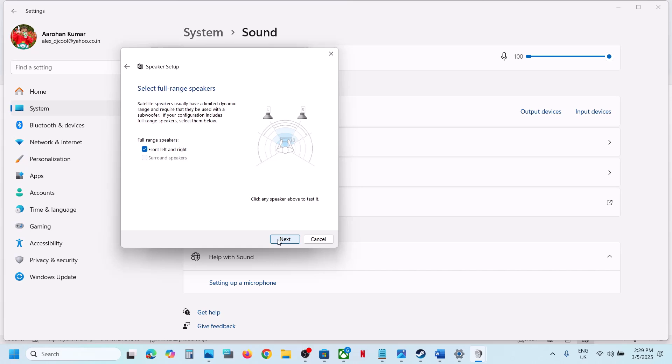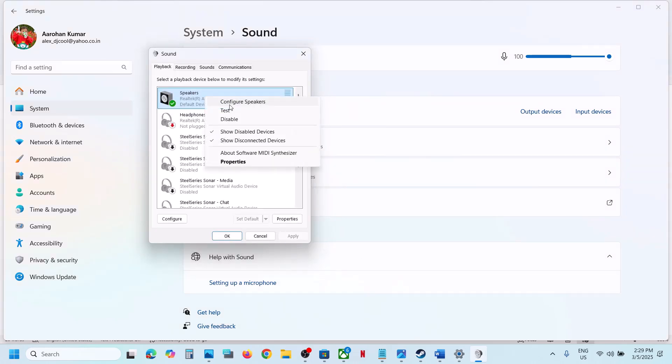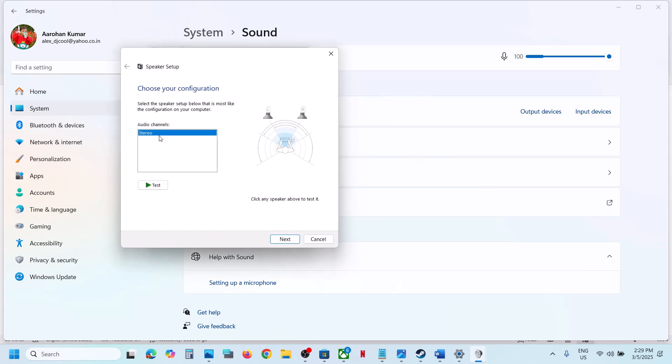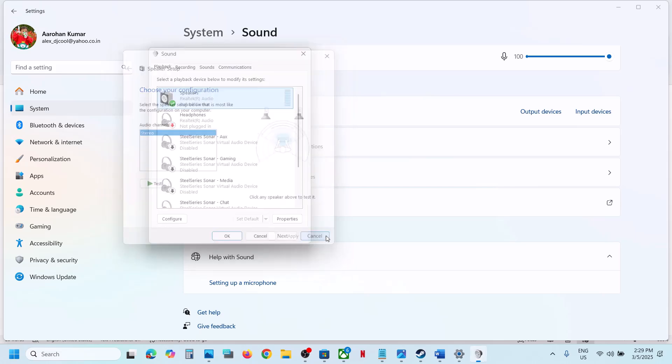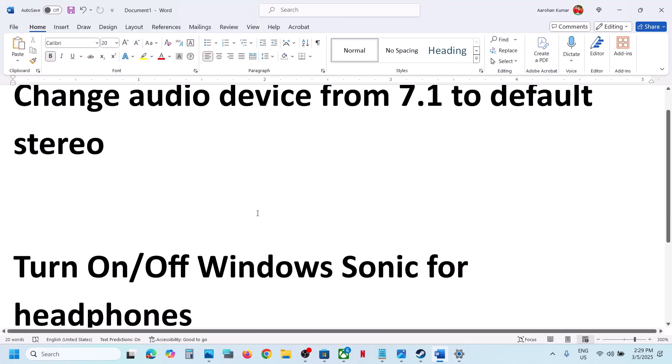Click on Next and configure it, then launch the game and check. Now if it is already set to Stereo and you're still facing the problem, in that case you can switch to 7.1 or 5.1, configure it, and then check.